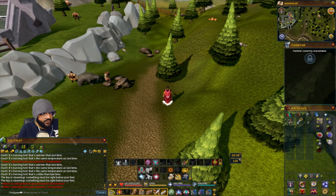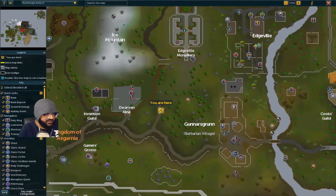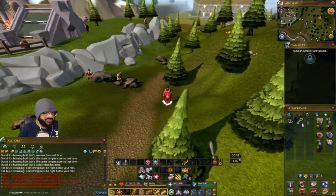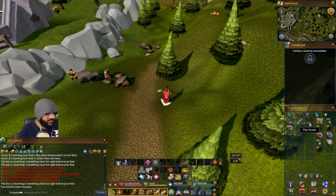For the body altar one, it's in between the Edgeville Monastery and the Dwarven Mine. I found it just a little southwest on the trail — you can see the trail here. The key is steaming, so dig with the spade and you'll find the treasure.